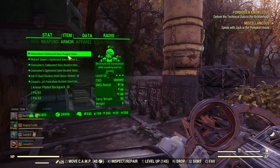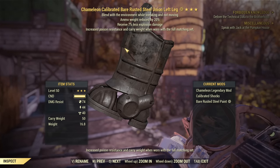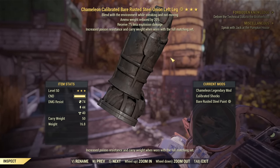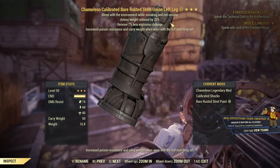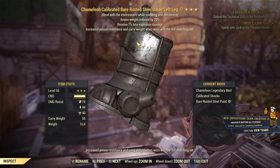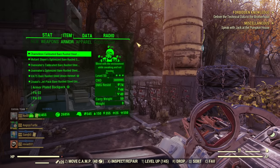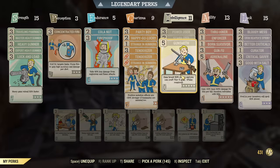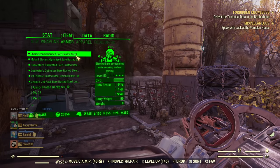For armor, I recommend ammo weight so you can carry a lot of fusion cores and they stay quite light. Otherwise you could go weapon weight or just whatever — armor legendary effects are honestly the least important topic on this build. Just having a full set of Power Armor is enough. You can also replace Gunsmith with Batteries Included to get ammo weight down. Note that under-armor and backpacks do not work in Power Armor, so that's not a topic here.